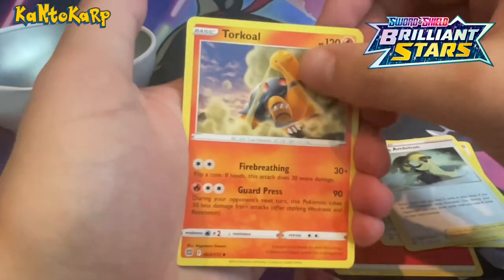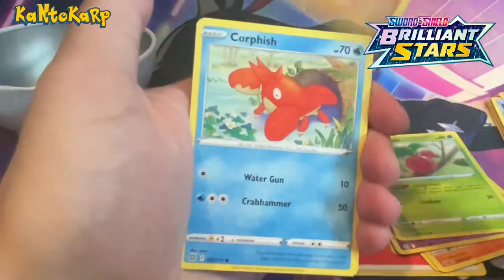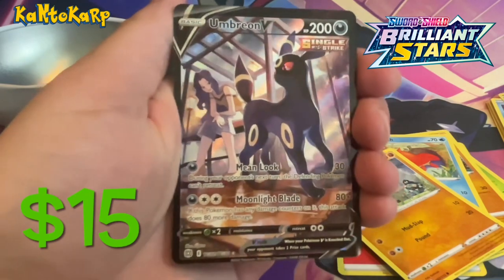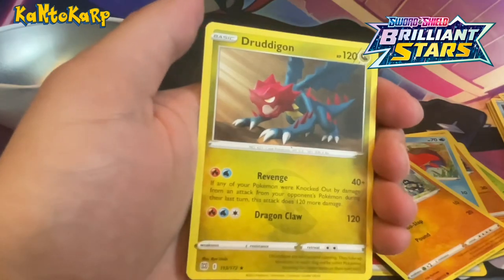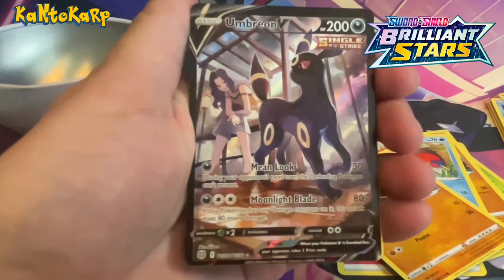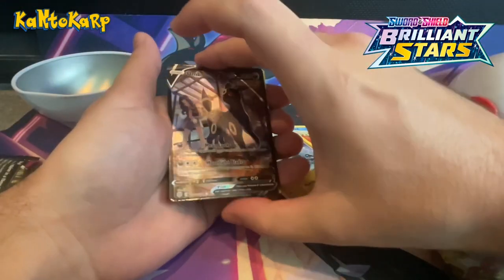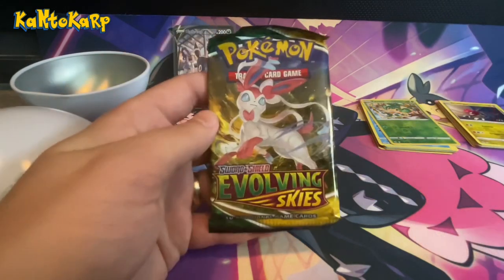Cynthia's Ambition, Turtwig, Shaymin, Galar... oh, there we go — look at that! This is what we're looking for right here. The centering is terrible, but I don't see any whitening on the edges, so that's at least positive. So not grade-worthy, but I'll definitely sleeve it and save it.